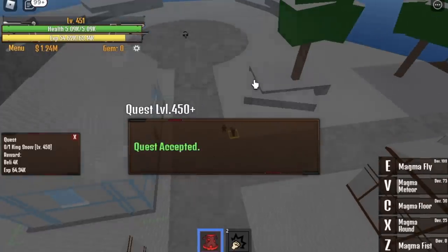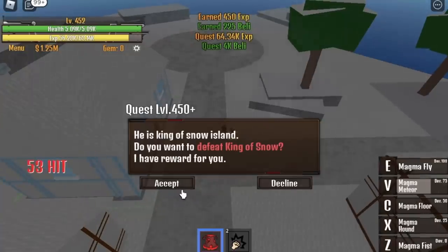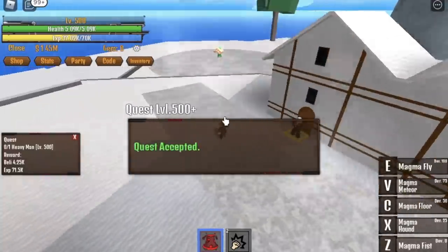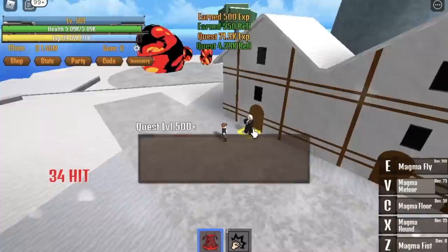When you reach level 450, go back to the Magma Meteor. No luring needed — just V skill and we're good. So fast! I am really impressed with this fruit in terms of leveling up. Now, V skill again. Our target is the Heavy Man.